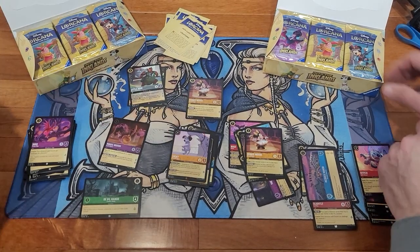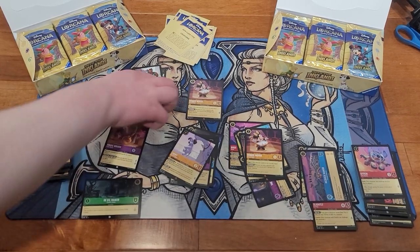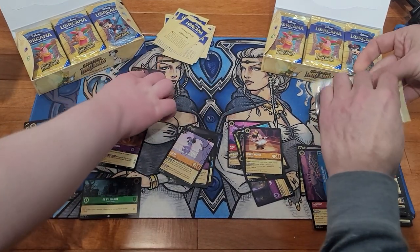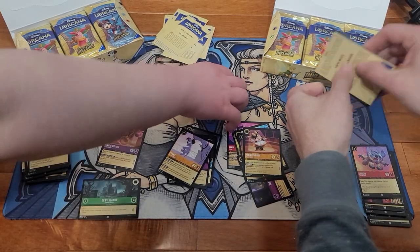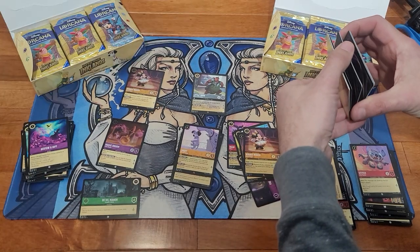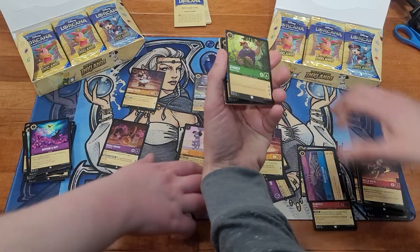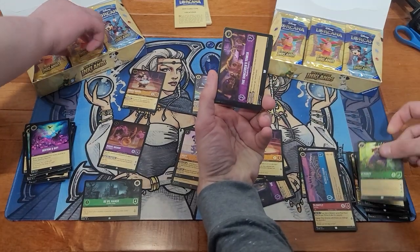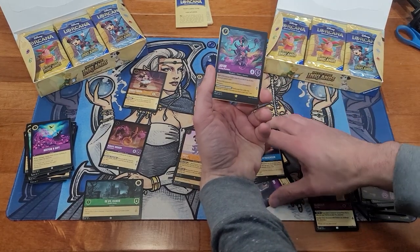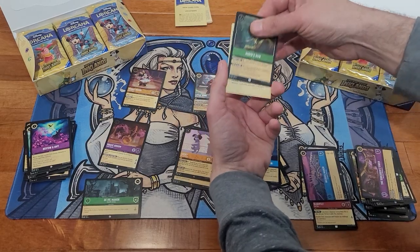I'm gonna have to rearrange the Super Rares now. I'm gonna do Super Rares up here, and I'll stack legendaries at the top over here. We got Starkey, the Sorcerer's Tower, the Gyro Sensor — oh — a Legendary Jafar, and Robin's Bow.